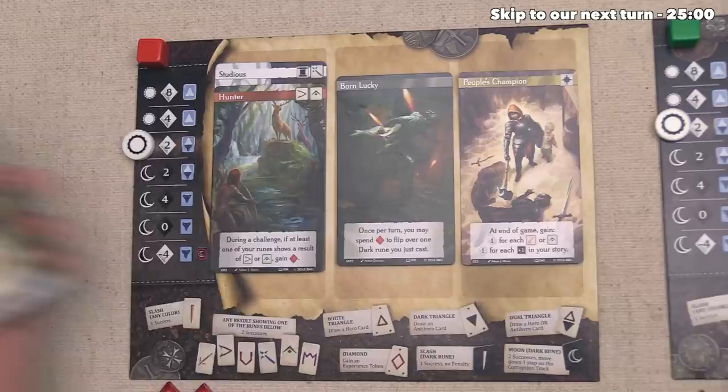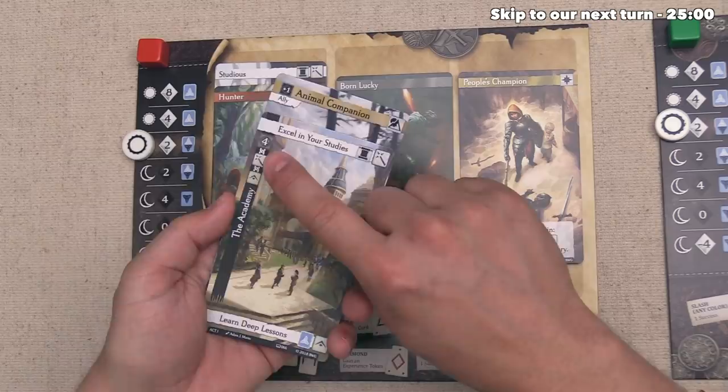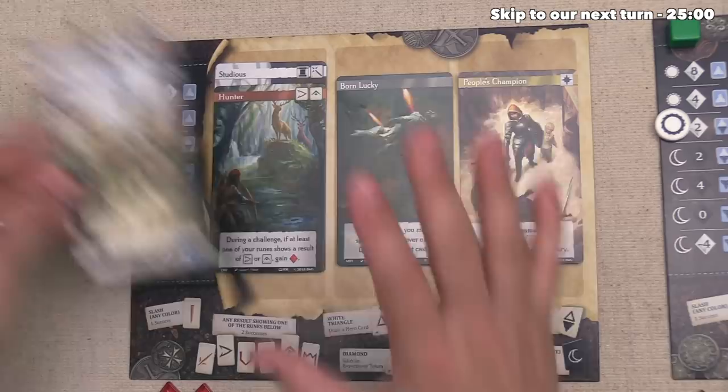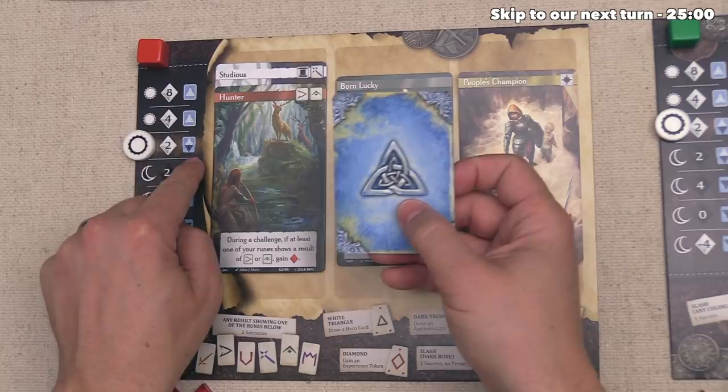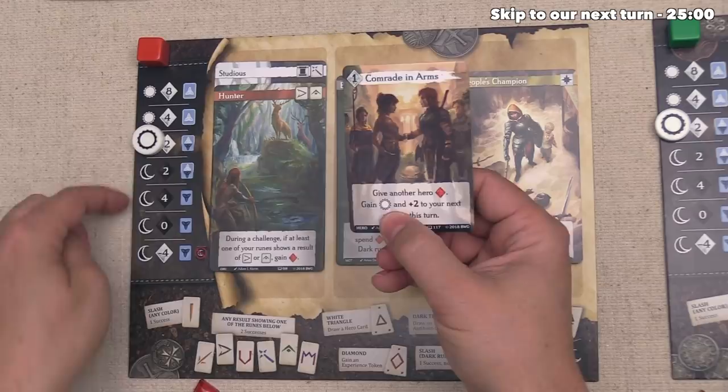The Academy wants Wisdom and Intelligence, and we currently have one of each. We decide to play our Comrade in Arms hero card — we can since we're on the neutral spot allowing hero and anti-hero cards. This forces us to give one of our two experience to an opponent, but we go up once on the corruption track and get plus two added to our next attempt this turn. We give the experience to the blue player and move up one spot to the virtue area, now showing four triumph at end of game, though we can no longer play anti-hero cards.